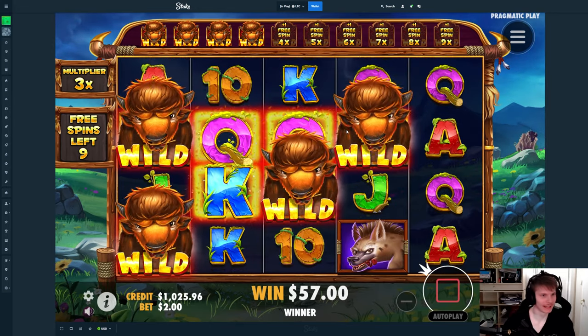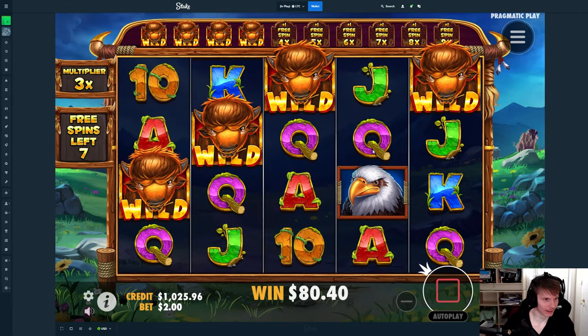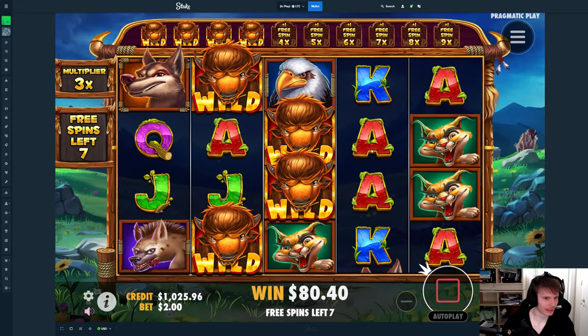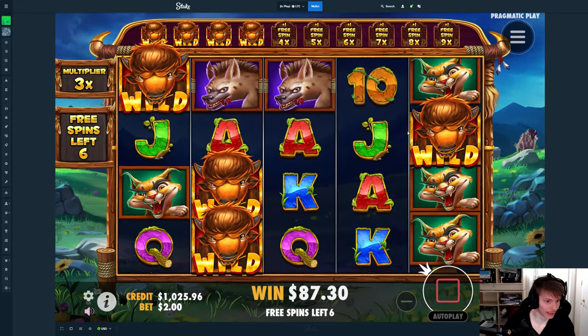Come on, give me that ASAP — the multiplier goes up the more spins we have. It's only 1x more but we also get the wild, so it could do really well.